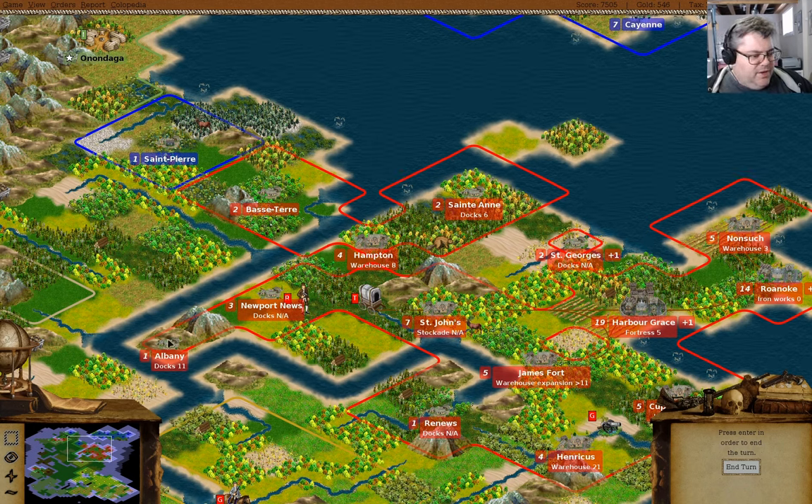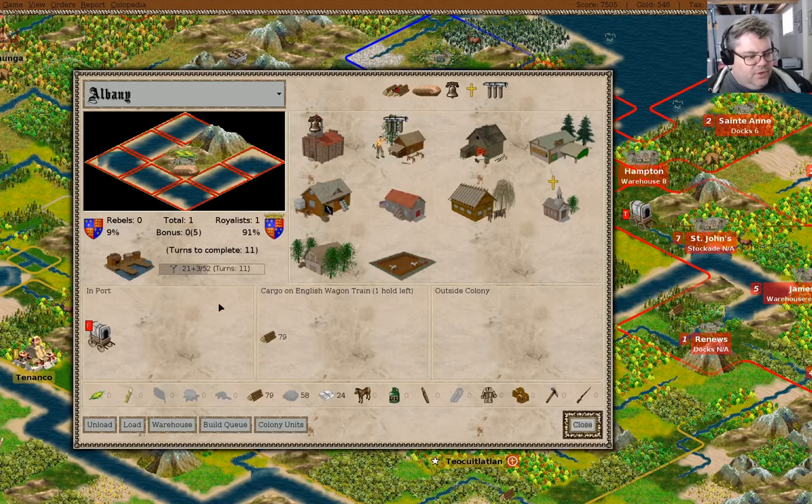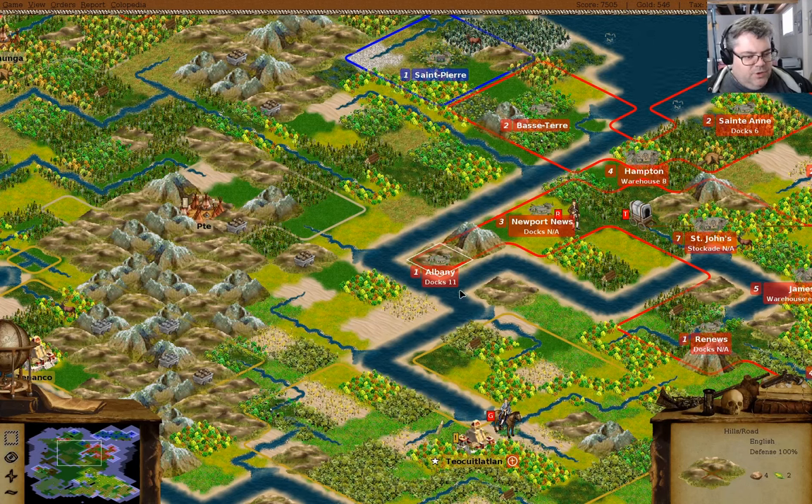Once the road to Albany is done, this wagon train will be going back and forth a lot more effectively, and that will be good.